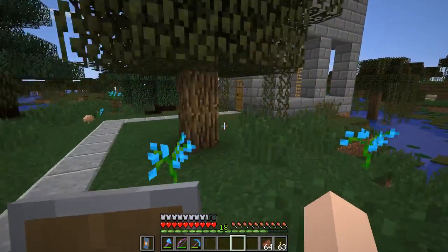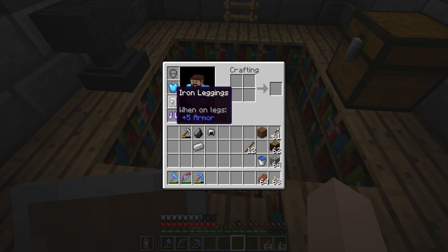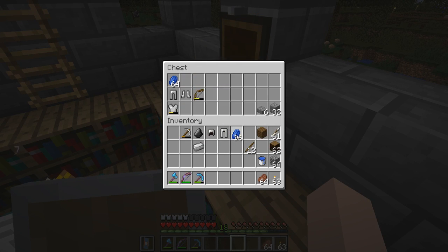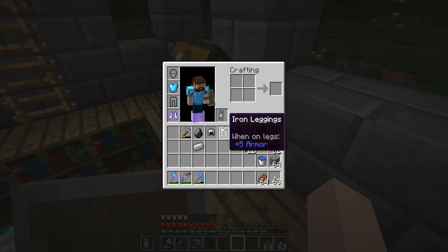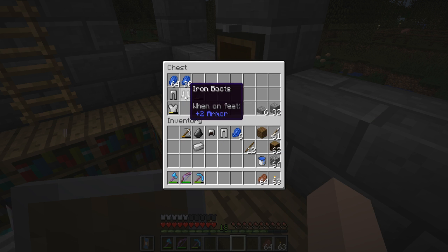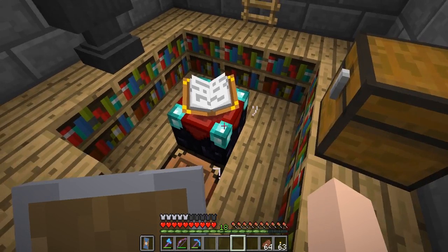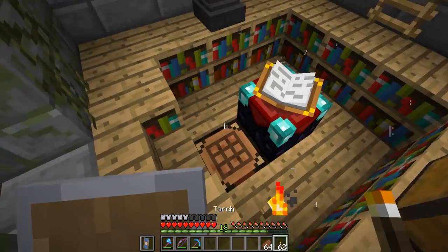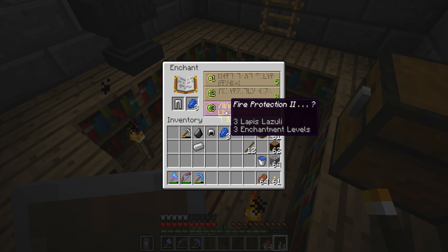What I've decided to do is just enchant my iron armor for now with some low-level enchantments. At least it will be more protection than nothing. In order to get the full enchantments I need level 18, so I'm going to have to put some torches — let's start with two torches in the corners and see what that gives me. Level 18. I can either have projectile protection on my helmet or fire protection 2 — I'll go with fire protection since we're going to the Nether.